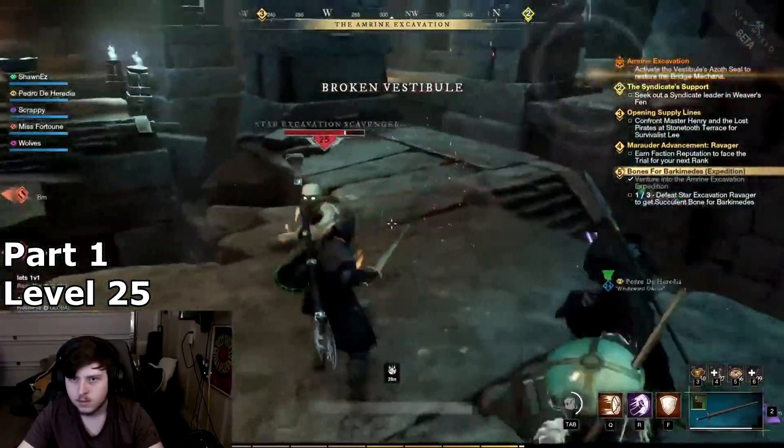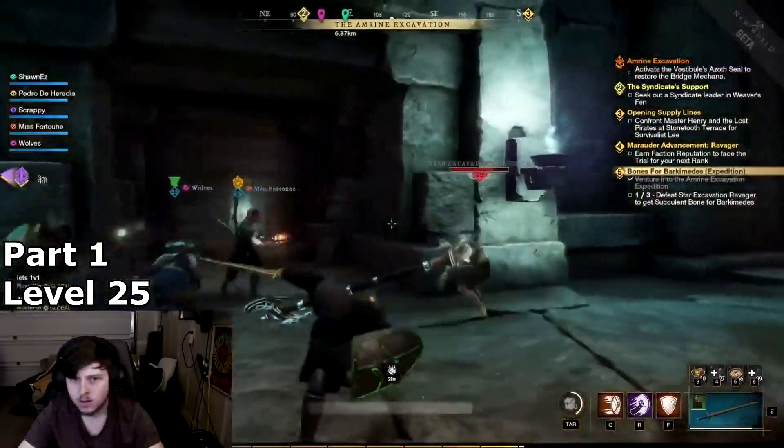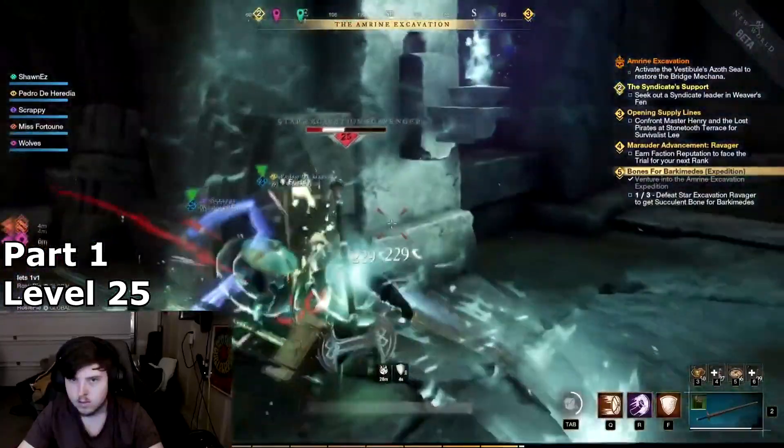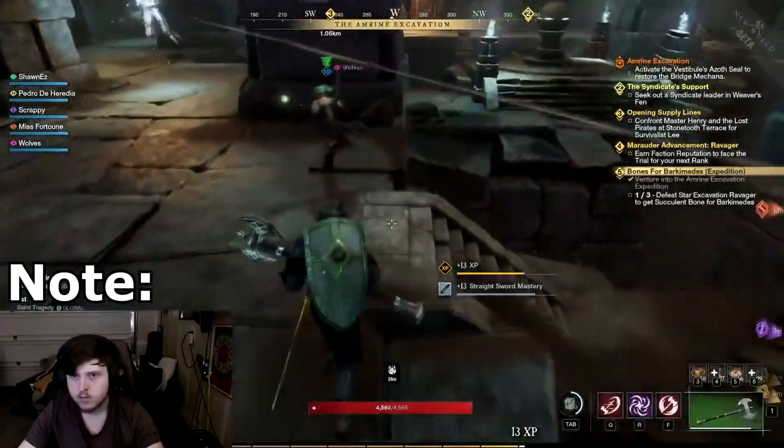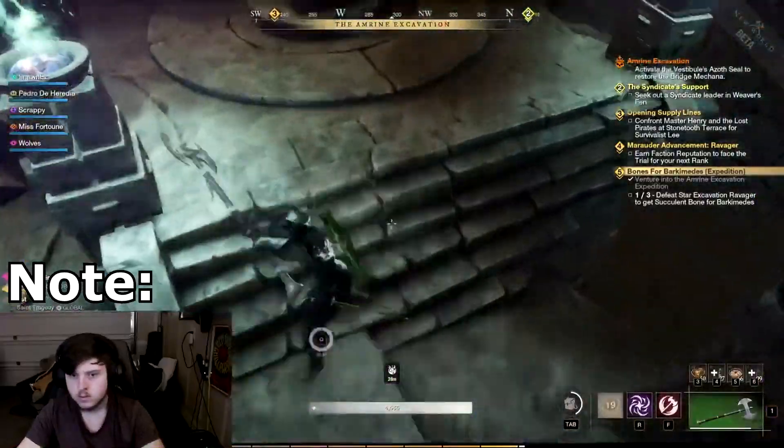After you have run Amarine and received your faction gear, do town boards and further excavations. This should put you at level 28. Note, this is not a fast process as level progression slows down exponentially around these levels.